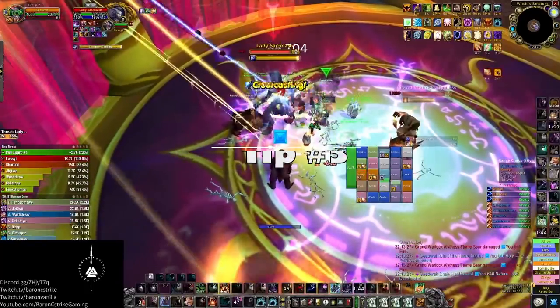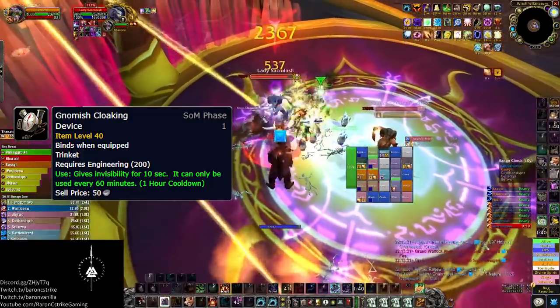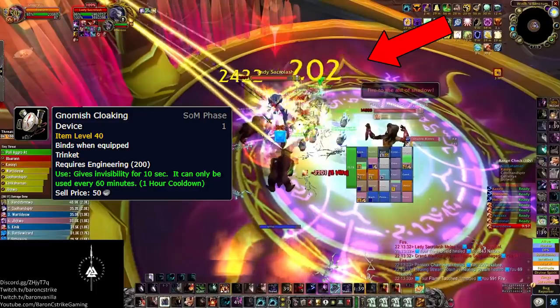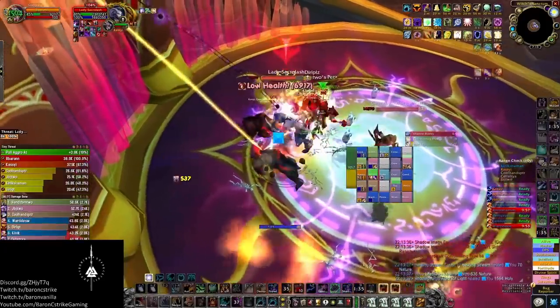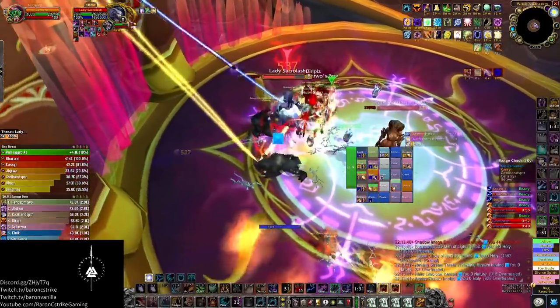Third, Gnomish Cloaking Device. Many of us are engineering, and if you are and haven't made this trinket, you definitely should. This enables you to completely fizzle the conflagration cast on the Eredar Twins if she's targeting you with conflagration. Just pop it during the cast and you vanish. Super helpful.